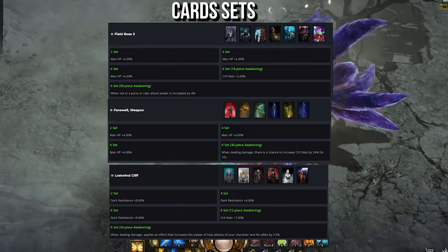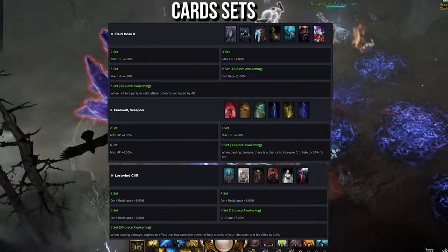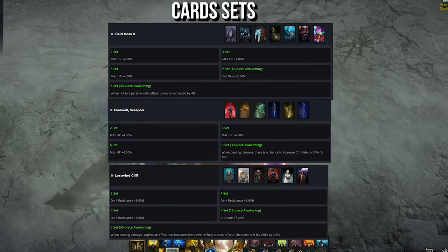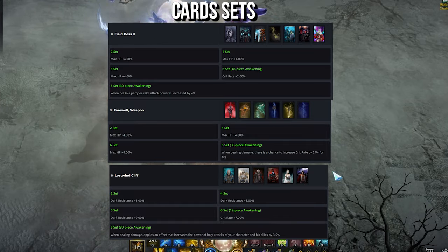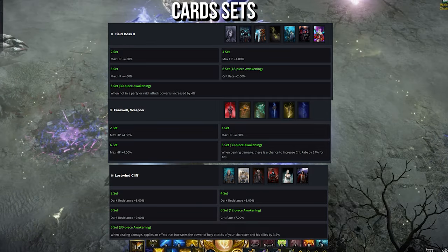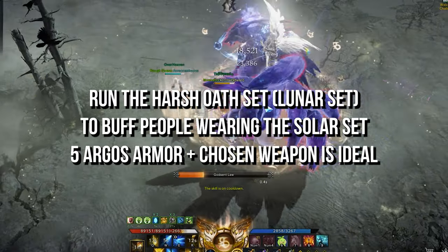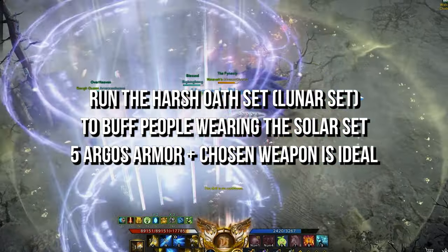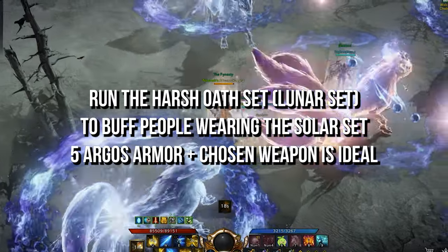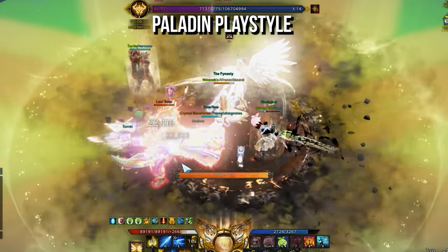For card setups, your heals and shields scale off your max HP, so naturally you go for card sets that increase that. The Field Boss 2 and Farewell Weapon sets give 12% max health — the Awakening bonuses are for DPS, so don't bother with those. Run these until you get the Lost Wind Cliff set to Awakening 30, which is late-game min-max optimization requiring your group to have the Light of Salvation set for value. For the Argos Armor set, you'll craft the Lunar set to buff allies running the opposite set — most DPS run Solar, so use Lunar. You only need 5 Argos pieces for the set bonus, so the optimal setup is a chosen weapon with the rest being the Argos set.